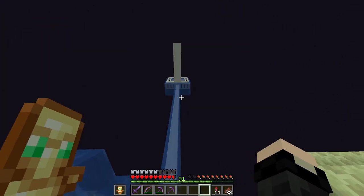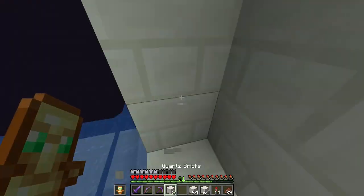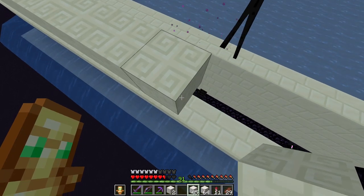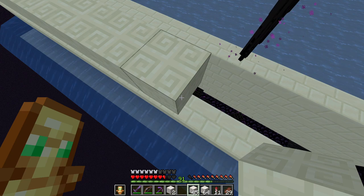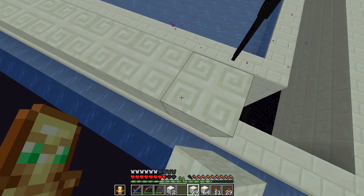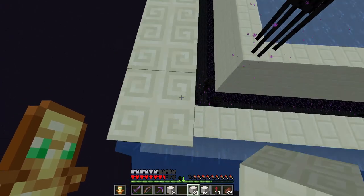This place is starting to look good. I kind of like what they do in normal enderman farms where there's an air block and then a full block. Technically, since endermen are three blocks tall, you could do two blocks with no chance of them getting caught. But I don't think that'd look as good, so I'll stick to the one-block air gap all the way up.